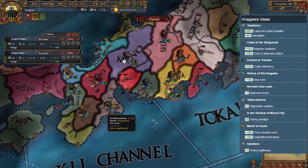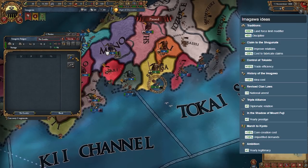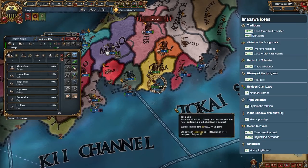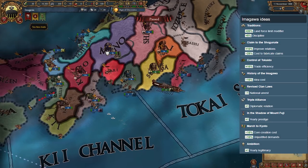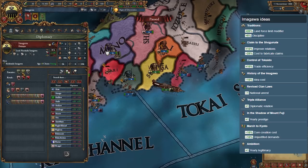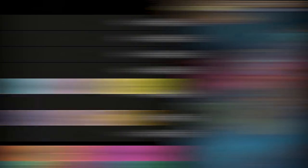Imagawa — you start off this tier with Imagawa, an OPM with 3K troops and 5 ships. Imagawa is a pretty decent nation when you consider their starting traditions of plus 20% land force limit and 5% discipline. But after that, their ideas aren't that good. What's really holding them back is their stronger neighbors.